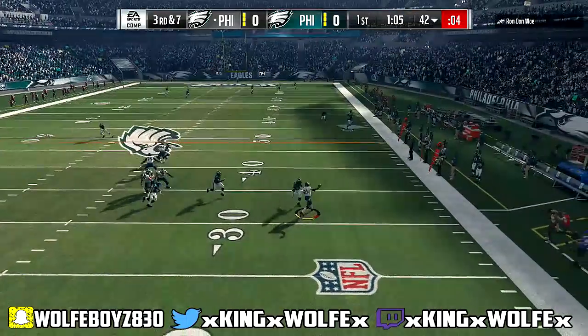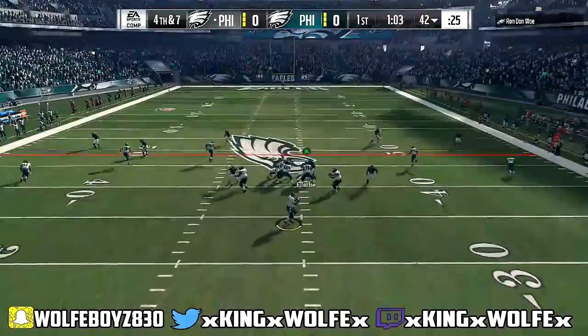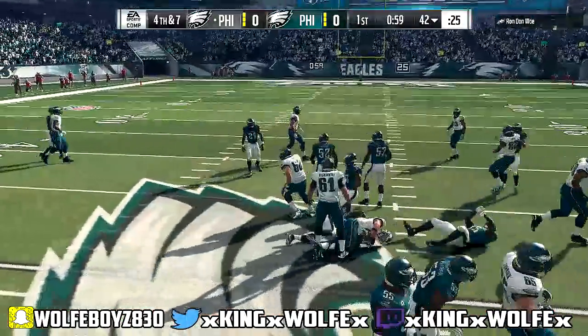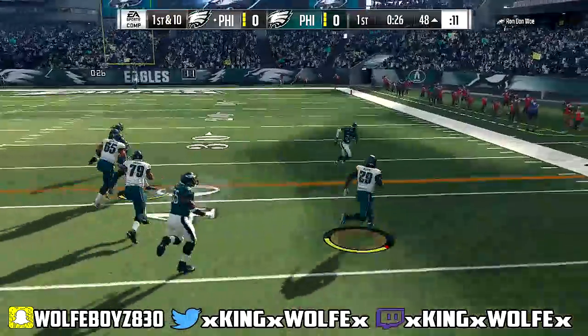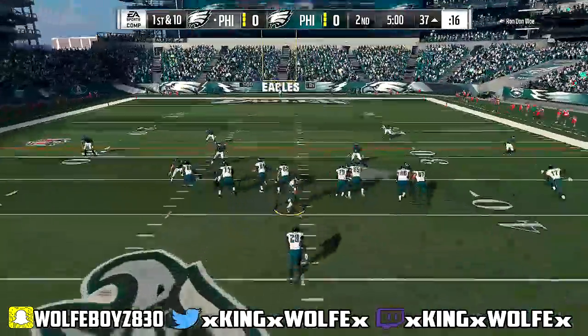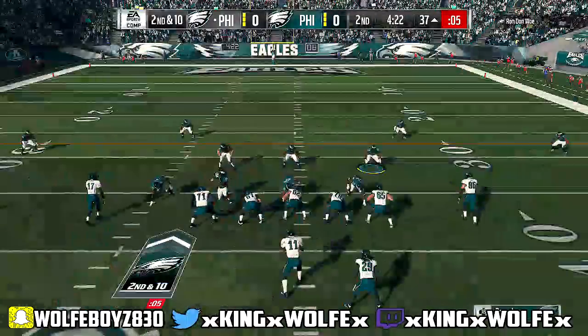We started playing pass defense and he started running it on us, so we started playing run defense on fourth and seven. He throws a good route right there. My man defense didn't kick in with that mid-blitz, which I don't really use a lot anymore. But this guy is just trucking me — his running is set to aggressive. So if you want animations like that, use Blunt and use that. Right here I shot the gap and I got him.